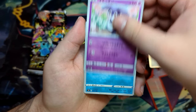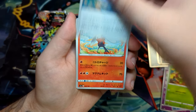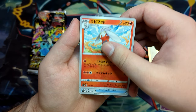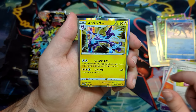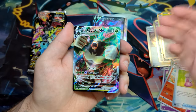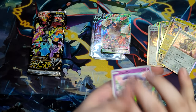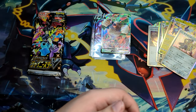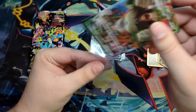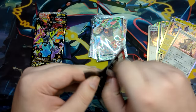So we got a very, very cute Indeedee here, and Grookey. Got some energy, the evolution of Scorbunny, a holographic, and a Zamazenta holographic. And there's the Rillaboom VMAX. The Rillaboom VMAX — even though we've already gotten the shiny version. I have been getting trolled with Shining Fates: I've gotten the Rillaboom twice and the Ditto twice, and not really anything else.